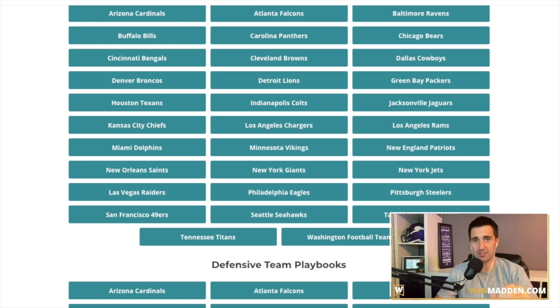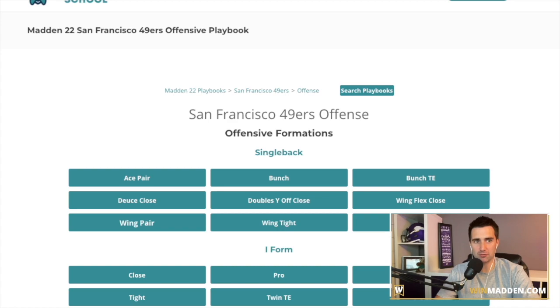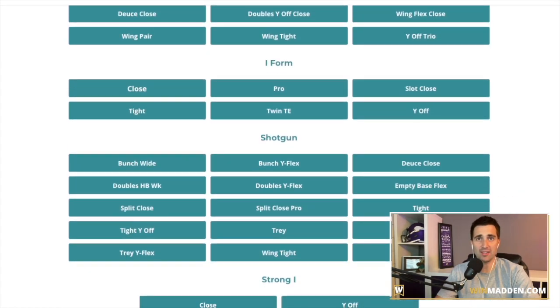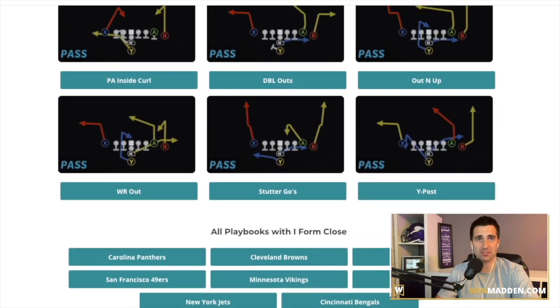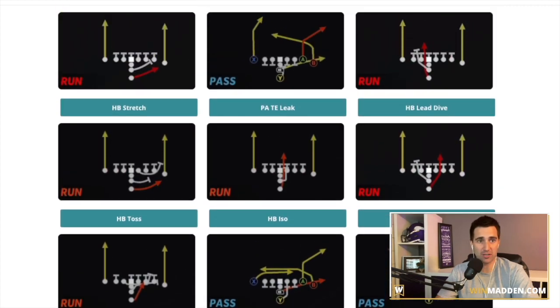Number five on my list is going to be a pretty popular playbook from last year — the San Francisco 49ers. If you are a runner, this is probably a great formation for you. It now has I form close. Last year the San Francisco book did not have I form close to the extent that they do now. They have the Power O in it. I form close with Power O is something that you always look for — this Power O play is very, very good and it was one of the best runs in the game last year. It is still going to be really good moving into Madden 22.